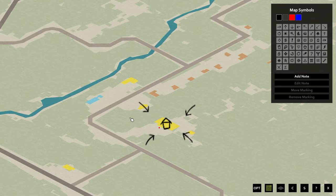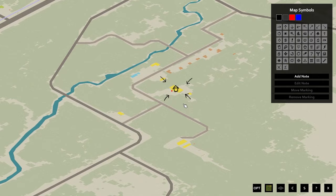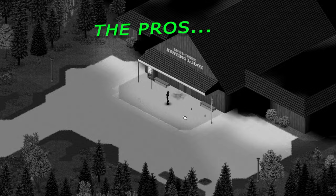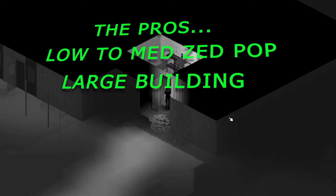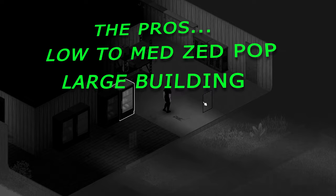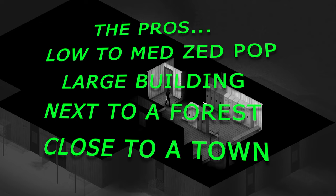The next location is a hunting lodge located in between West Point and Louisville. One small mention: there is a weapon and ammo spawn here, so you may end up with a nice weapon too. The pros: this location has a low to medium zombie population — once you clear the area it shouldn't be too difficult to manage. The building is large, so there is enough room for an outpost or a medium-sized base. This location is also right next to a forest, close to a town, and close to the mall too, so it has a lot in its proximity.